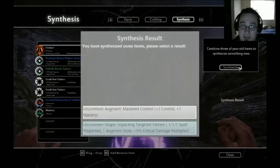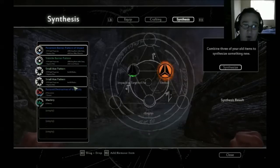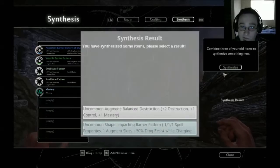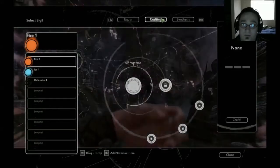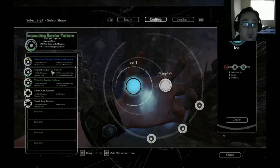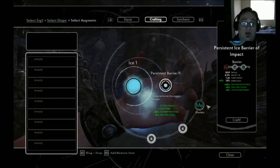Let's synthesize this and see what it makes — impacting targeted pattern, fireball, and force destruction. We get uncommon shape, impact barrier pattern. So we've kind of made this defensive spell, which has a lot of variety again.